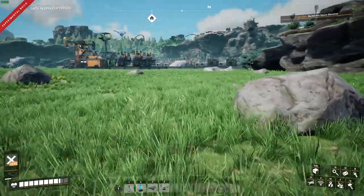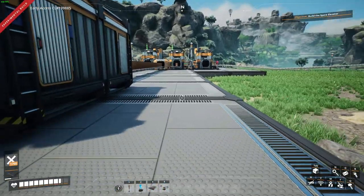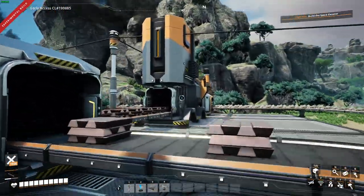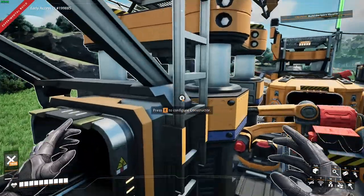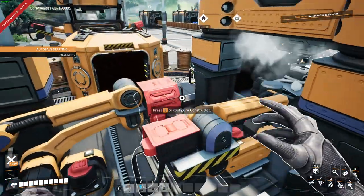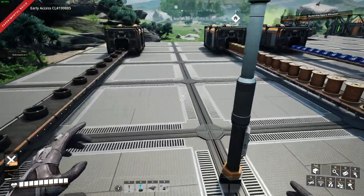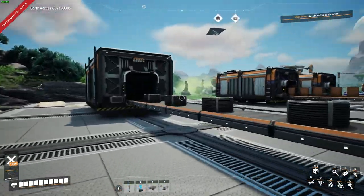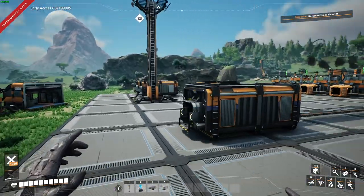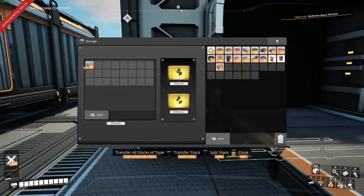We're going to go ahead and make our cables production line, and then we will get started on reinforced iron plates. Cables are being produced — cable production is really simple early game. One furnace for 30 ore making 30 bars. The 30 bars each go into wire, turning 15 bars into 30 wire, so 30 bars make 60 wire. Then 60 wire can go into cable where 60 are used per minute to make 30 cable per minute. So you'll have about 30 cable per minute, 60 wire per minute, 120 screws per minute, 40 plates, 60 rods per minute, and finally 15 concrete per minute.